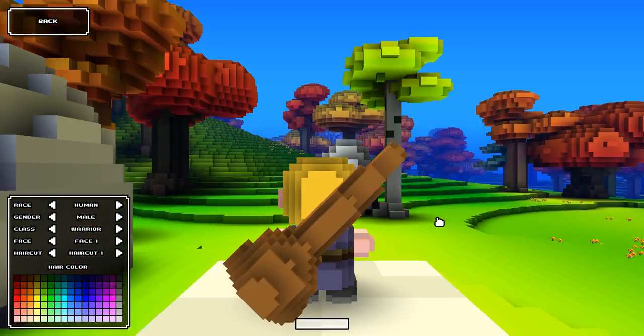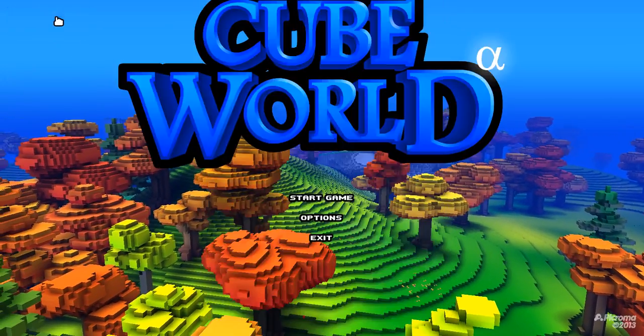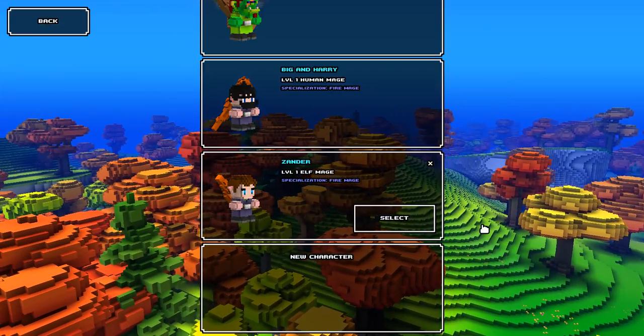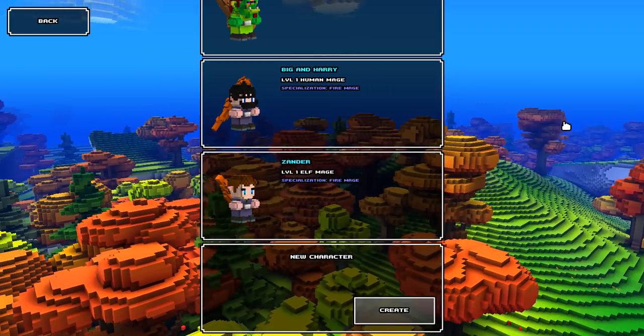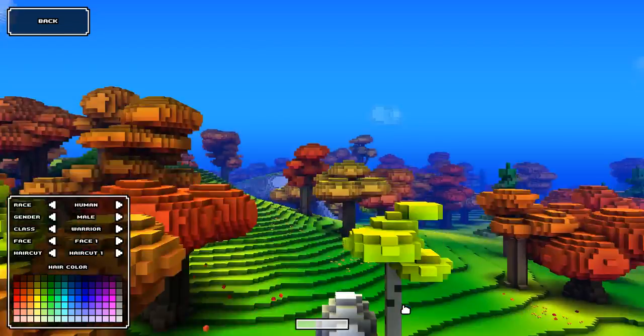I'm gonna do a Let's Play sort of thing. Sorry, I'm going too fast. So I'm gonna press Start Game. We're gonna create a character. That's my character I use, but this one's gonna be for my videos.